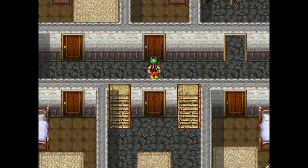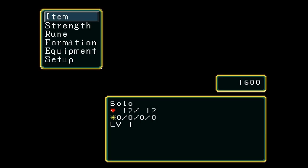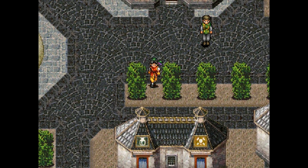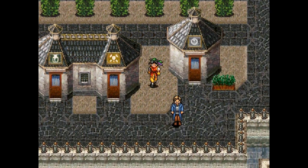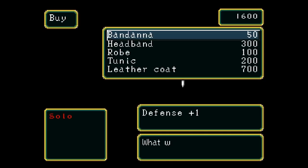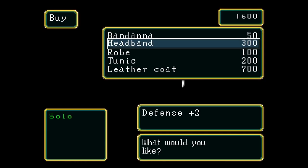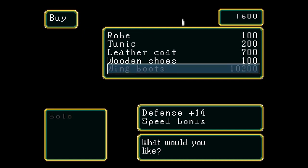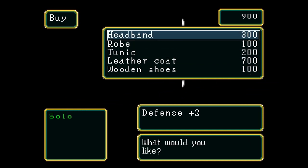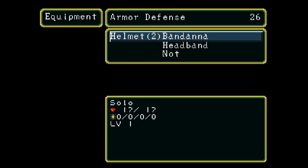We are going to be doing the fortune rune trick today, and to get the fortune rune you must be solo — like me, I'm solo. What we want to do now is head out here and get prepared. We have to get a little bit lucky, unfortunately. We want to buy the leather coat, get a little upgrade there, and the headband.